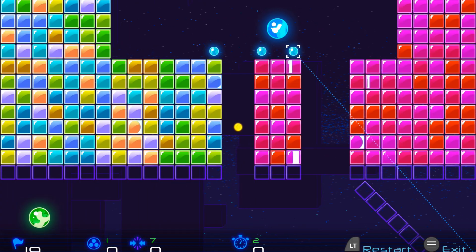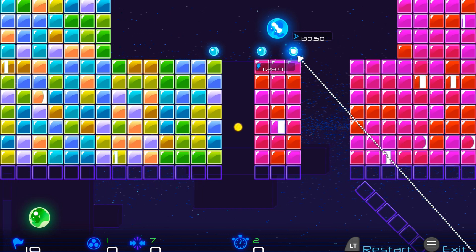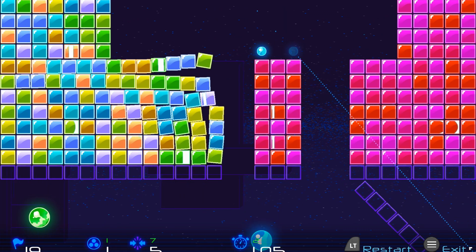Next up, this one's super easy. Grab the ball on the right side and drag that down to the bottom right corner and release, and eventually that will finish the level.